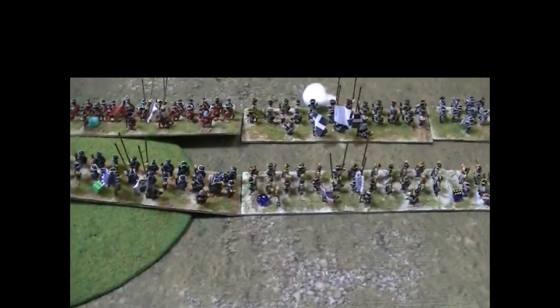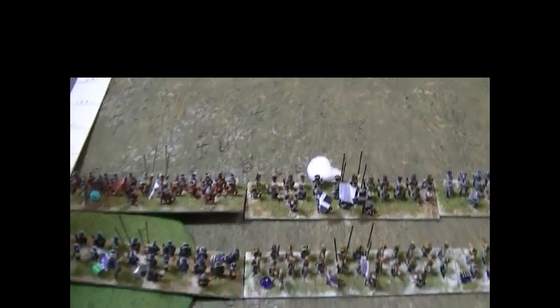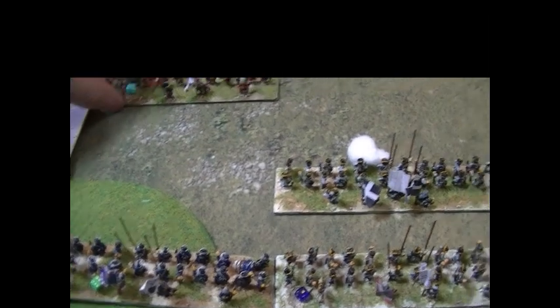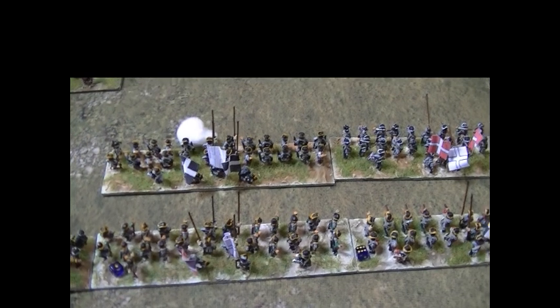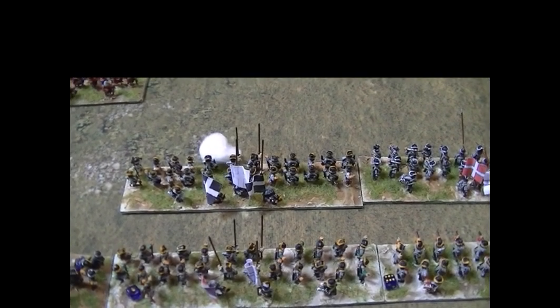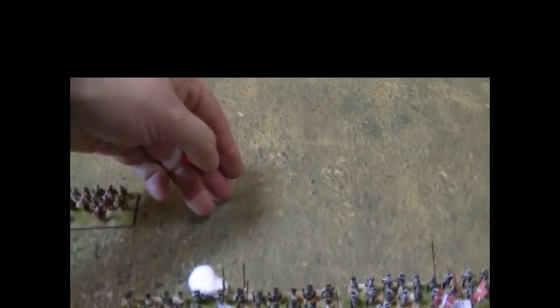For the infantry it's not quite as straightforward. They also want to march forward to get closer and will move one and a half base widths. But this unit is under artillery fire, so to move it must first take an action test to see if the artillery fire has slowed them down. If it rolls a one or two it cannot move at all, but if it rolls higher it can move as normal. The player rolls a dice and has rolled a two.